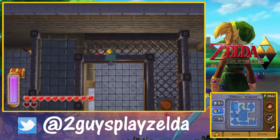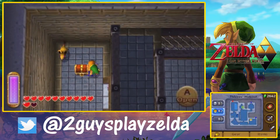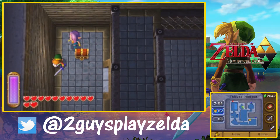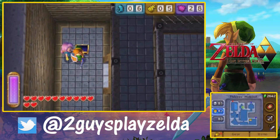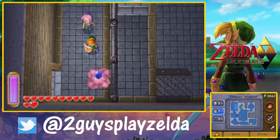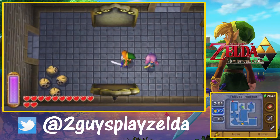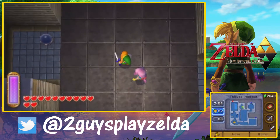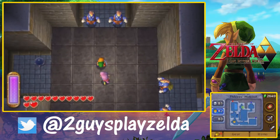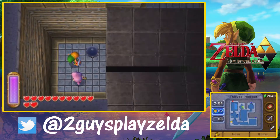Believe it or not, there was a little method to our madness. That Master Ore is one of the two items I was referring to that we get in this dungeon. You could say the Master Ore is a very important item in this game. We talked before about wanting to do dungeons in a different order, and we kind of did that.